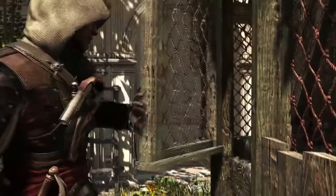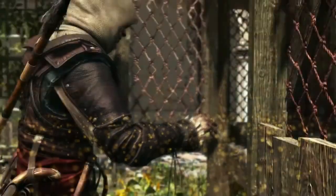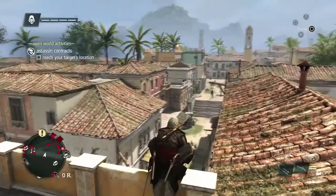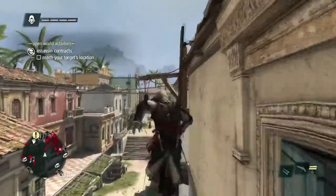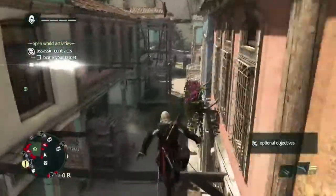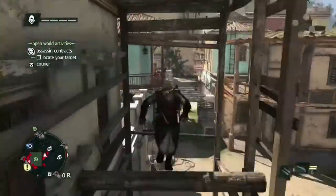Cities are great places to find a lot of activities, shops, and ways of making money. We'll earn money by doing this contract and taking out a local Templar. This is a side activity and not one of the main assassinations — we have many of these and it's a great way to earn cash. Climbing and free running is very important to the brand, as you can see. Havana has been built with this in mind, with lots of ways of getting on roofs and finding access to hidden areas.